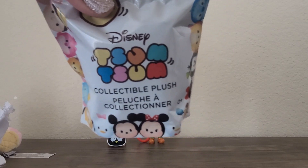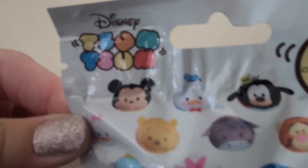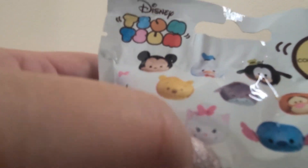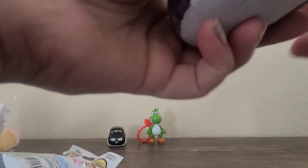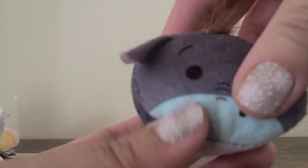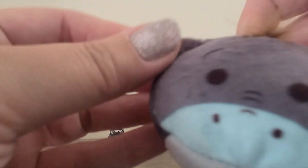Last but not least, we have the Disney Tsum Tsum plush — this is series one. They have a lot of characters: Daisy, Mickey, Donald, Goofy, Pooh Bear, Eeyore, Tigger, Minnie, Dumbo, Marie, Stitch, and Piglet. We got Eeyore! This is super cute. The quality isn't as great — it's less plush fabric and the details aren't as great as the ones sold at the Disney store, and this isn't embroidered. But it's still super cute. I love Eeyore. Here's his little feet on the bottom — that's cute.